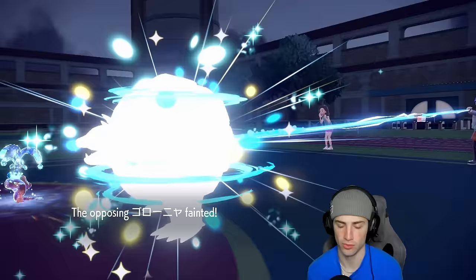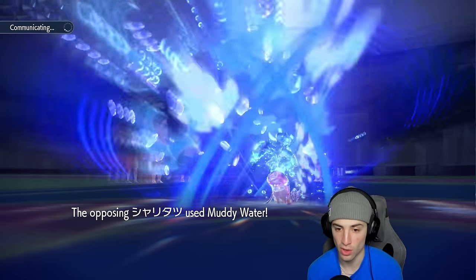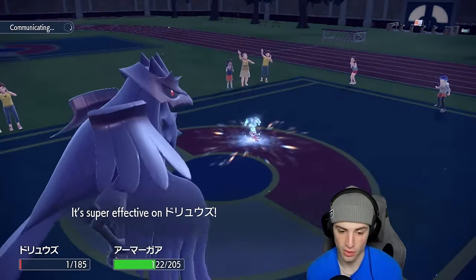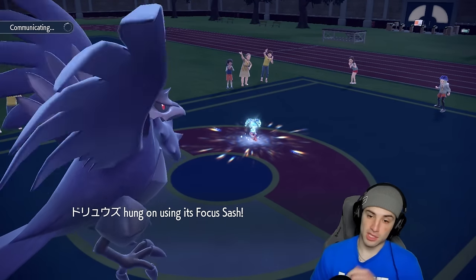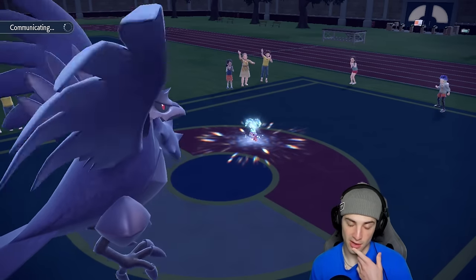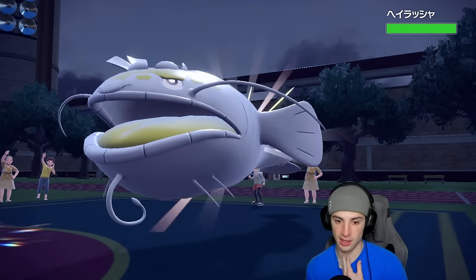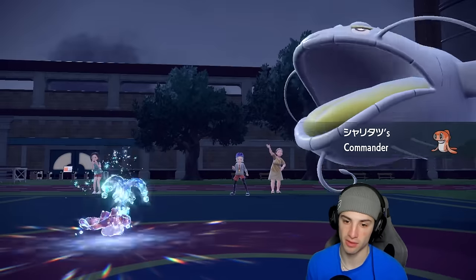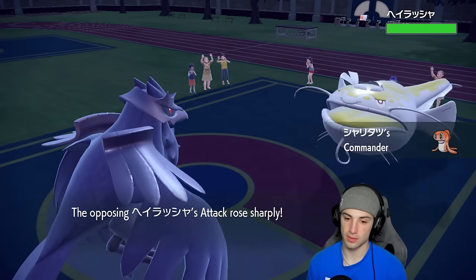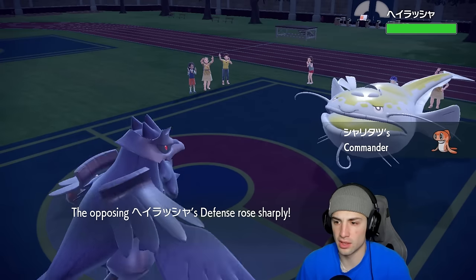Now what does Tatsugiri go for? A Muddy Water. We have Focus Sash which is beautiful, and Corviknight eats it up with its Wiki Berry still intact. I think the whole plan was to make me think they were going for Endure-Explosion and they never did it. Now I think they go into Dondozo. We could swap into Amoonguss — Roost here to get back some HP and then bring Amoonguss in to Clear Smog away the stat changes.